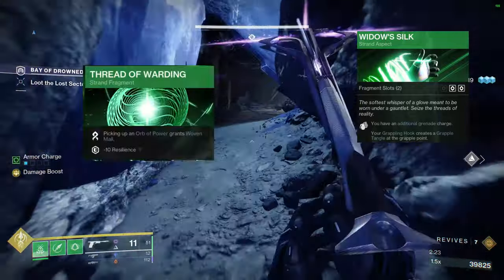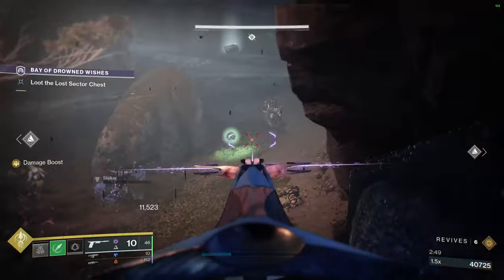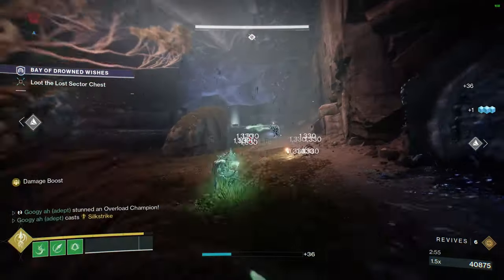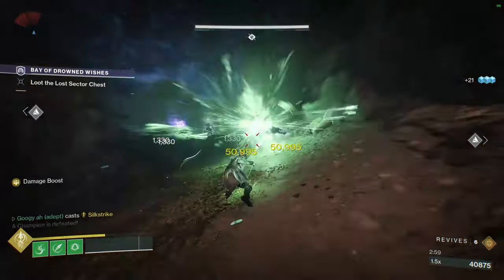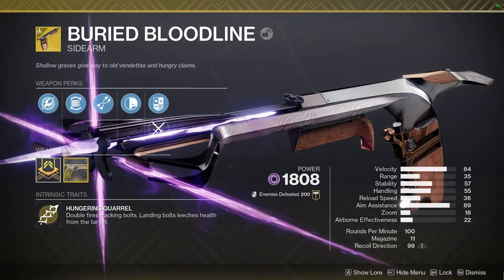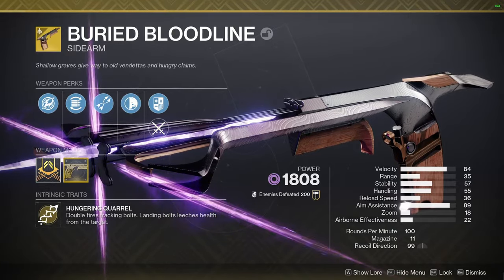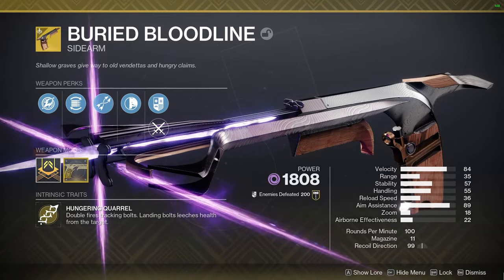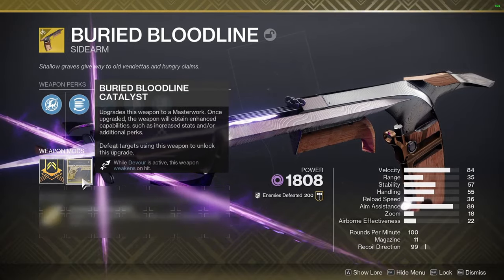And then we can get woven mail with thread of warding. So now with the subclass set, let's try and get as many effects as possible. And let's begin with our exotic weapon of choice. Say hello to buried bloodline. I've chosen this because it can give us a devour, which is pretty overpowered. It's not as good as restoration, but heal on every kill, that's pretty good. Also, with the catalyst, we can weaken, so that's another debuff.